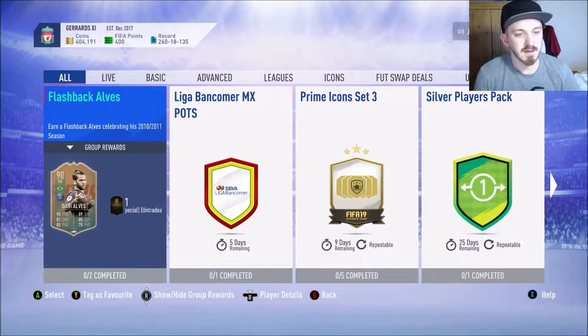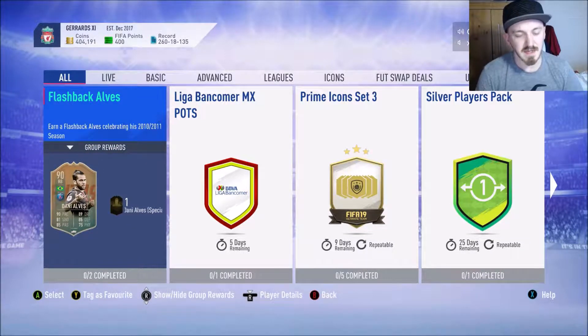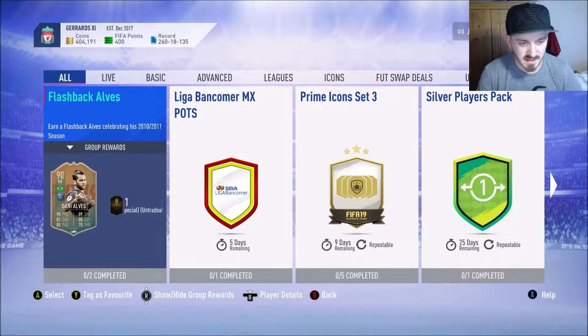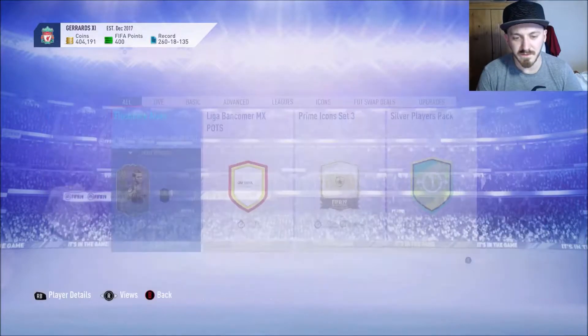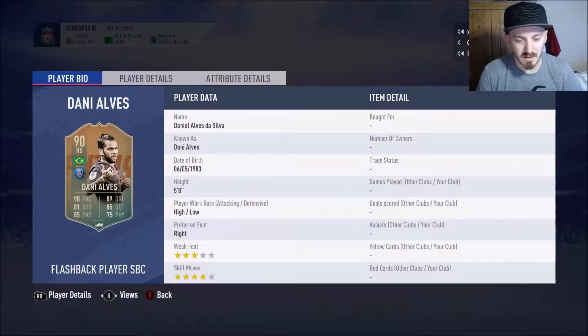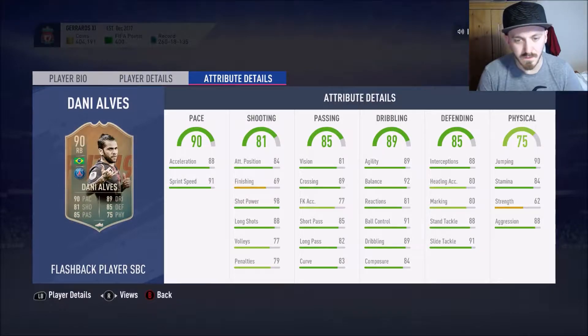Today we are going to be doing the Flashback Dani Alves, celebrating his 2010-2011 season. It's an absolutely amazing card by the looks of it: 90 pace, 81 shooting, 85 passing, 89 dribbling, 85 defending, and 75 physical. High/low work rates, right-footed, 3-star weak foot but 4-star skills - not too bad. The in-game stats are phenomenal as well.